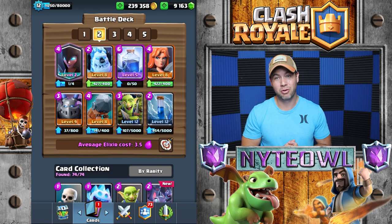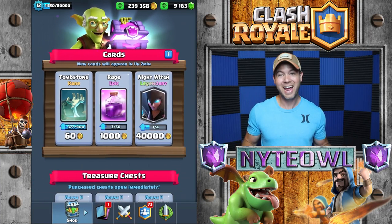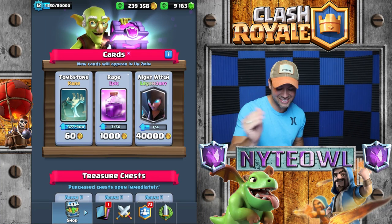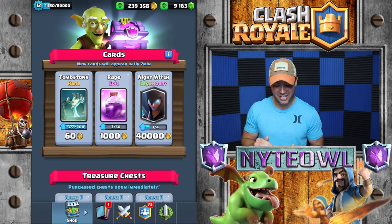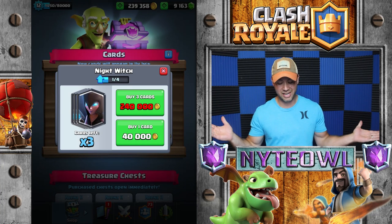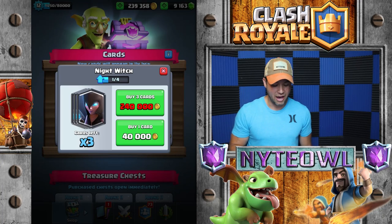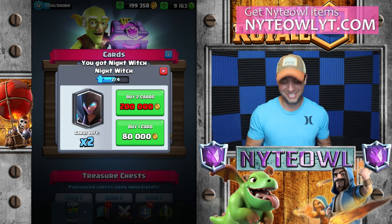But first things first, check out what I have in my shop. I haven't bought a legendary in so long, but since it is the Night Witch and she is so fun to have around, I am gonna get that much closer to getting her to level three. I can't afford all three cards, and I can't even afford two cards because that's like more gold than my house cost, so I'll get one of those cards.